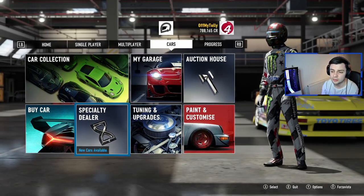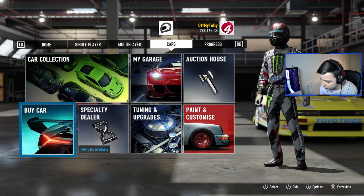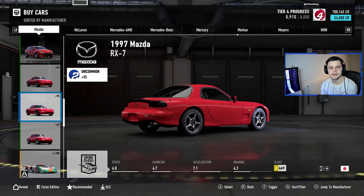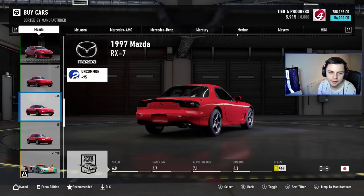Comment below what you want to see next episode — what car you want to see me drift and build. It'd be quite fun building up a bit of a car garage, different cars, etc. So the first car I am going to choose — we're going to build the Mazda RX-7.